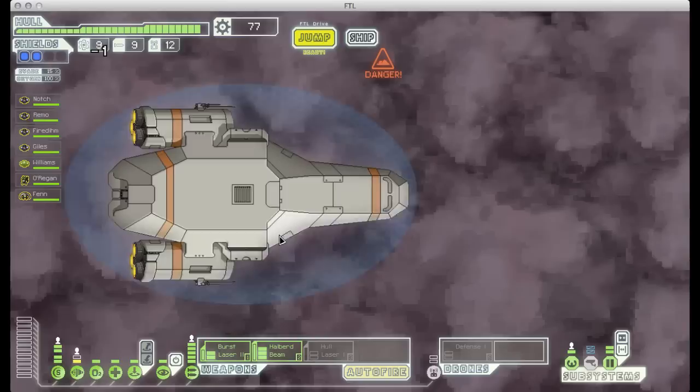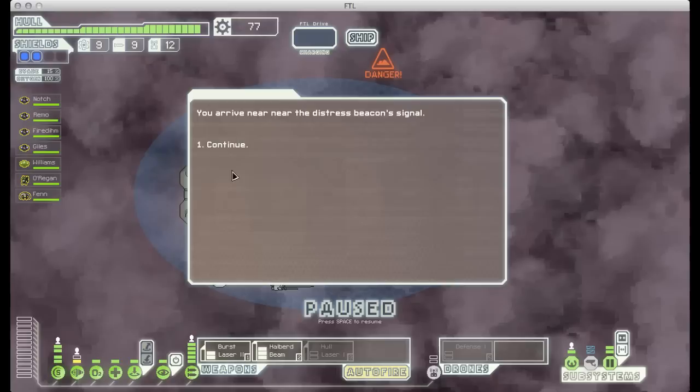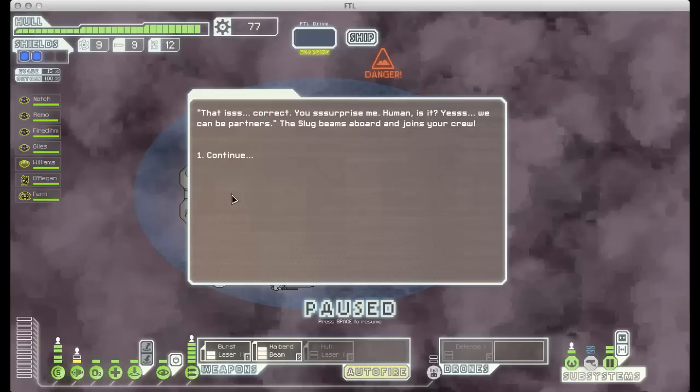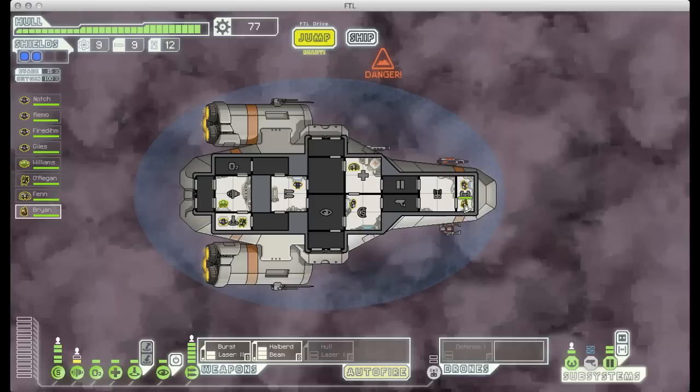We have two distress beacons and I'd like to check them both out. Here is a quick quiz — basically it punishes you if you're just clicking through the flavor text like I was, and you have to remember how many moons were mentioned in this sector. I feel like it was seven, but I'm not sure. Let's see what happens. Hey, I got it right! And because I got that right, he joins our crew. Now we have a free slugman.